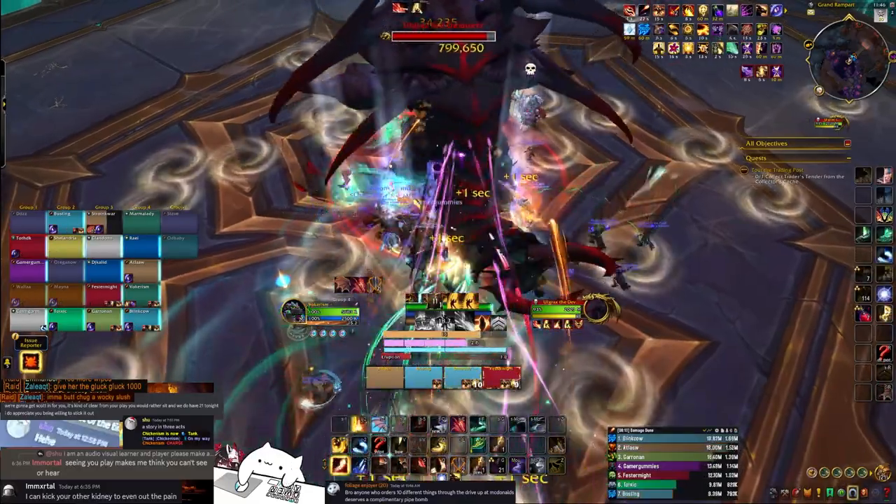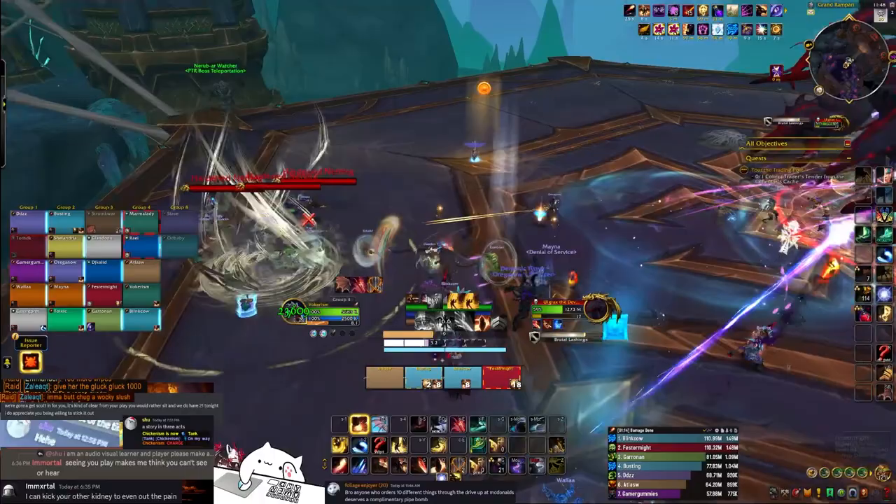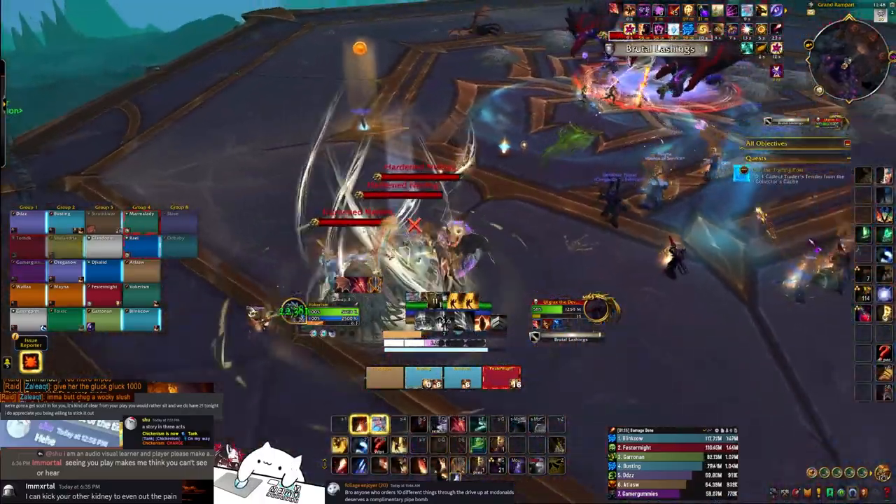Every so often the boss will spawn swirls — you need to dodge these, they hurt a lot. On normal and heroic they root, but on mythic they will also stun you, like seen here.